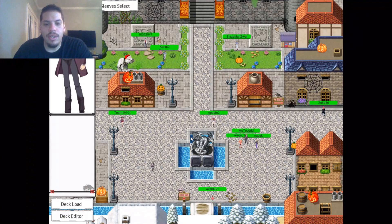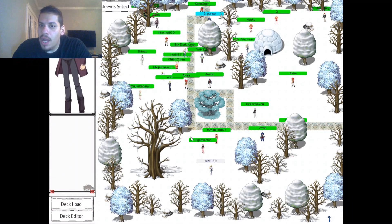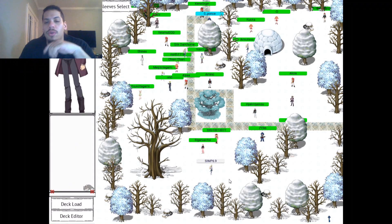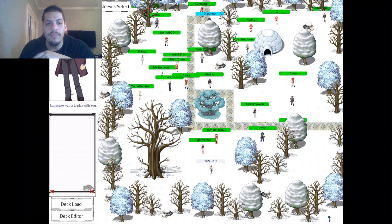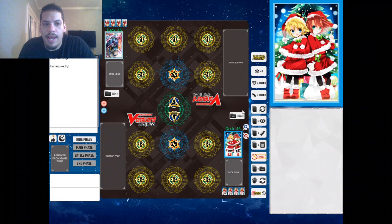Hey guys, welcome back to the channel here with another Cardfight Vanguard video on Cardfight Area. It's been a couple weeks since I've done one of these, but we've got a new deck that came out with some fun support and I want to try it out. We're gonna be trying out the new Dragon Empire deck, which is Dragonic Kaiser Vermillion — also a Narukami deck — and they basically just added it to overdress and it's got a lot of hype around it, so we're gonna test it out.